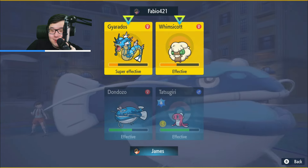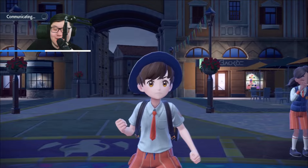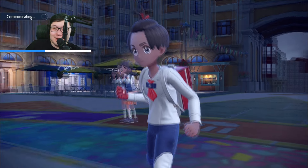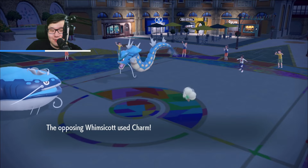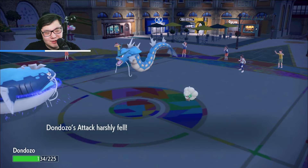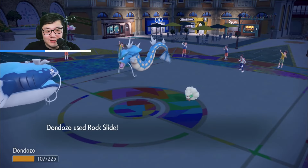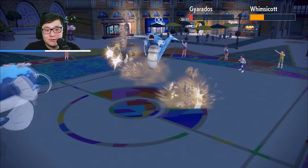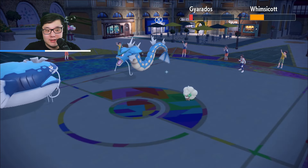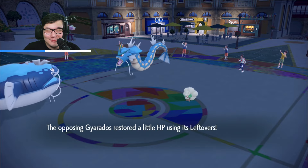I just need to pressure the Whimsicott here very heavily. The Pollen Puff — the thing is they can't exactly safely switch into Gyarados. They don't switch out Gyarados — I think they should have always switched out Gyarados to Amoongus. Crunch — because if I get rid of Gyarados, they lose a lot of offensive pressure. Although I'm not really doing too much to Gyarados it looks like. Please don't realize the Amoongus switch-in play. I'm clicking Rock Slide anyway, and if I crit the Whimsicott, it's actually pretty good.